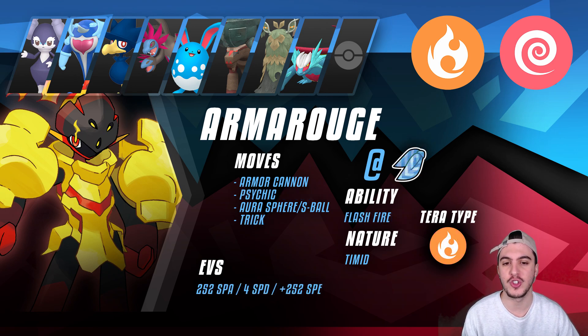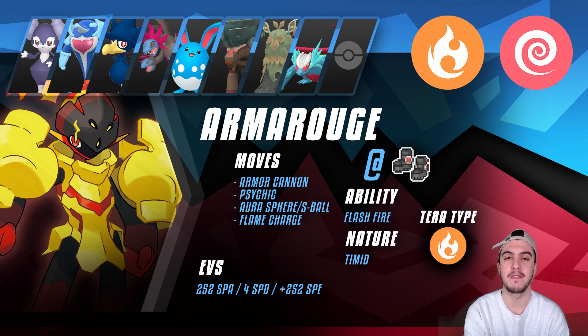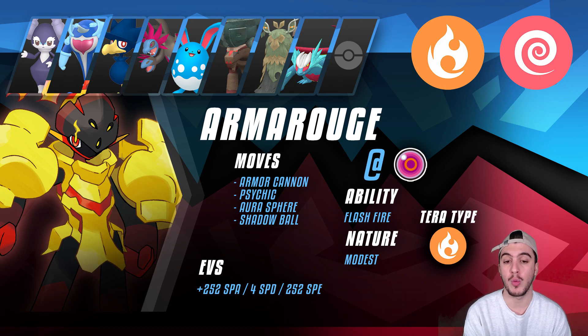Then there's a Choice Scarf set more suited for singles, where I recommend Tera Fire. Running Flash Fire, Timid, max Special Attack with Armor Cannon, Psychic, Aura Sphere, and Trick — Trick is good against Pokemon coming in to resist or be immune to the dual STAB combination. The Boot set focuses on Flame Charge to boost Speed alongside Armor Cannon, Psychic, and then either Aura Sphere or Shadow Ball. Finally, the Life Orb set runs a mix of everything: Armor Cannon, Psychic, Aura Sphere, and Shadow Ball with a Modest nature, just trying to hit as hard as possible. On the last two sets you can choose either Tera Fire or Psychic; on the first two I recommend Psychic for the WP set and Fire for the Scarf set.